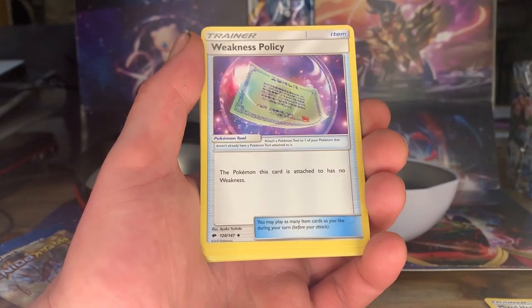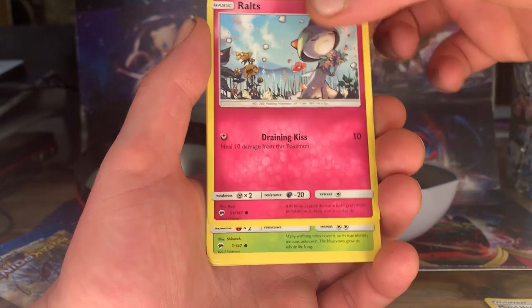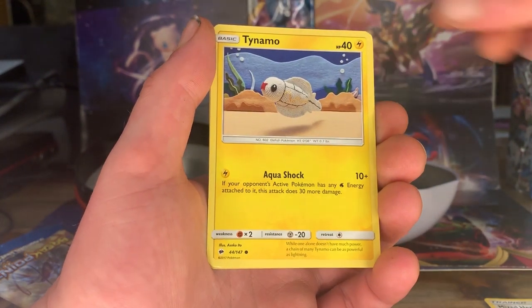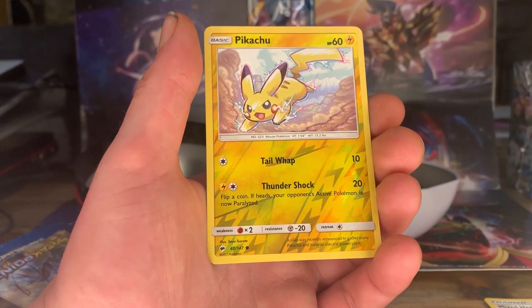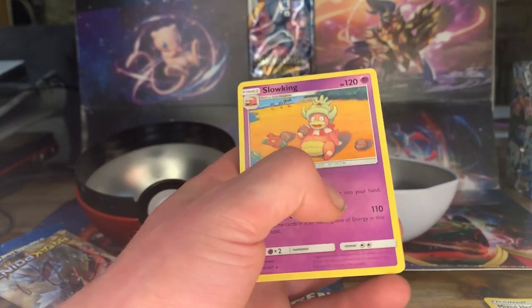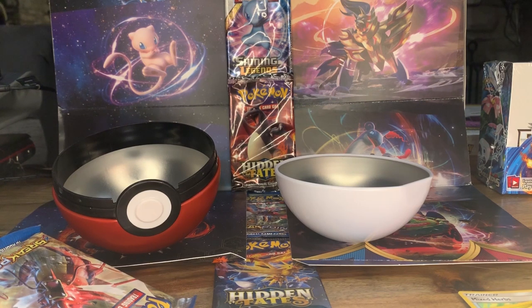Porygon Two, Weakness Policy, Simisage, Arounce, Tangela, Tynamo, Krabby, Inkay, and a Pikachu reverse — that's very nice, I'm going to sleeve that one up. Last one was a Slowking, but yes, Pikachu reverse — always a good pull, everybody loves Pikachu.